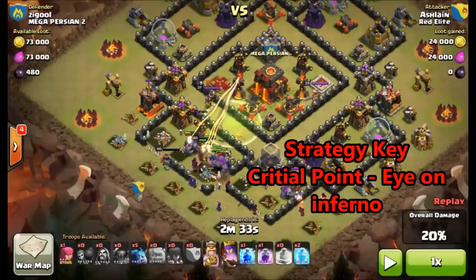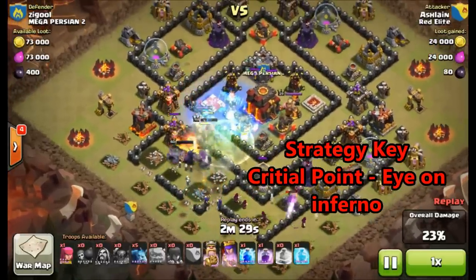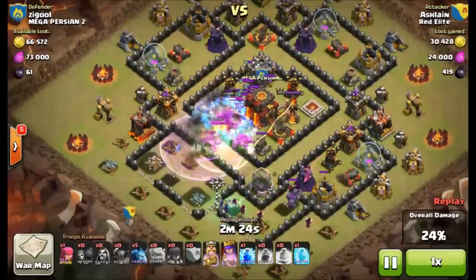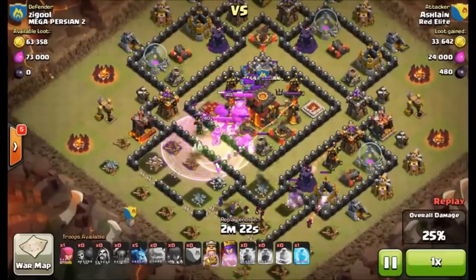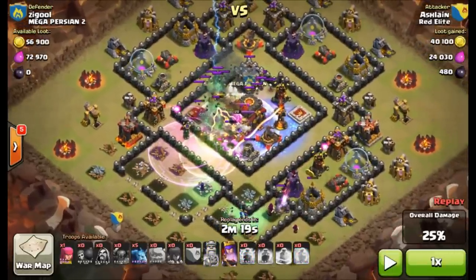I drop that double jump spell going over both of those walls. Critical strategy point: keep your eye on that inferno. As soon as my witches and wizards get into that middle section, I drop the freeze on the inferno. And here's where I go wrong in this attack.